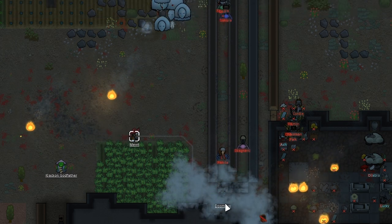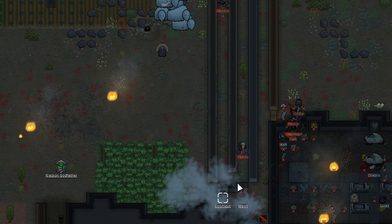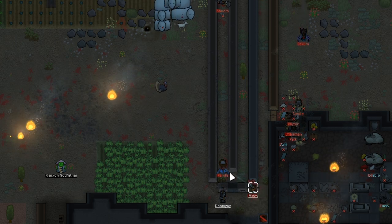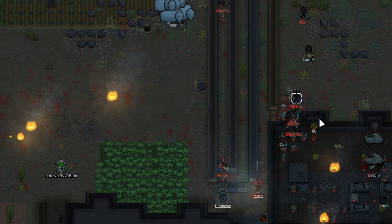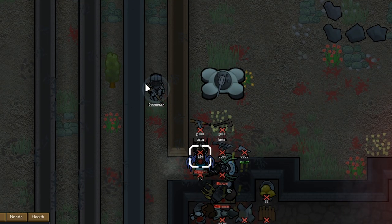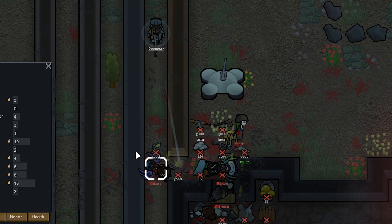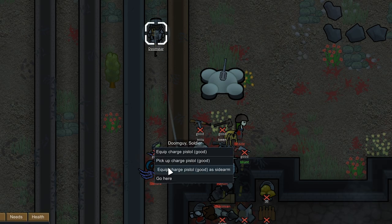These guys are stealing what they can and they're leaving, so we've got to run them down. Let's kill Panda with Doom Guy first, then have Mute move up — I don't want Mute getting tagged by Panda's sawed-off shotgun. We got a headshot — not what I wanted. They're fleeing now and they're not even going to steal anything. Sakura's knocking at her door — she just has a steel spear, no ranged weapon. She had a charge pistol but when she got into melee she pulled out her spear and couldn't re-equip it. This is actually a good weapon — we're going to have Doom Guy pick it up and use it as a sidearm.